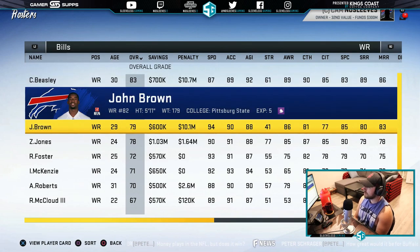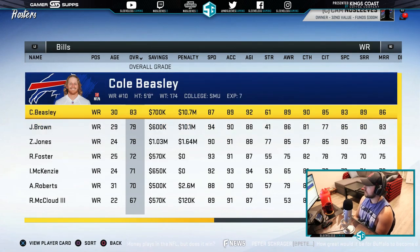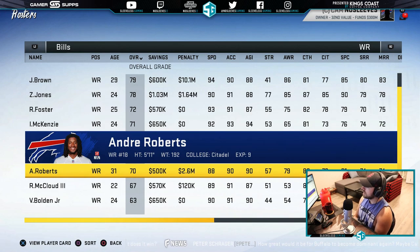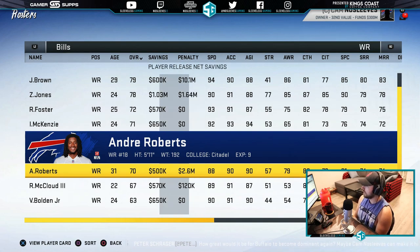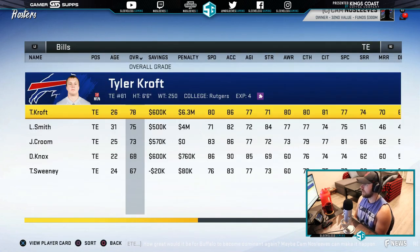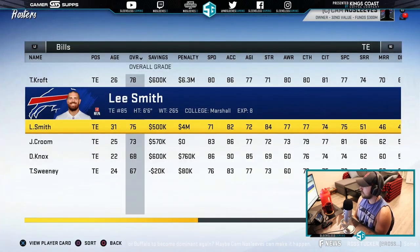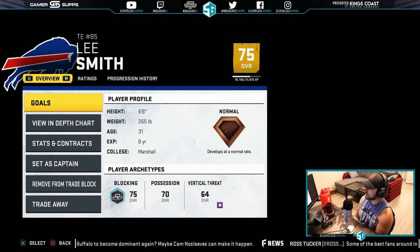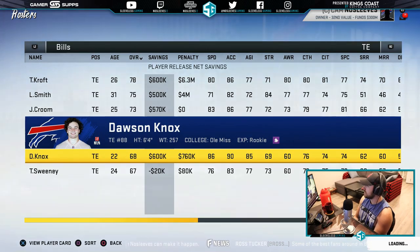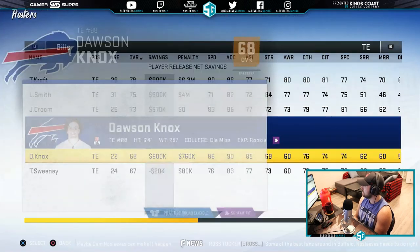At wide receiver, we've got Beasley and John Brown on the trade block — they're almost 30. Zay Jones, Robert Foster, Isaiah McKenzie are going to be part of our future. Andre Roberts is 31 and a 70 overall, but it's 2.6 million to cut him so we'll wait on his contract. At tight end, we're actually pretty good. Tyler Croft is 26 and a star developer. Lee Smith is a 75 overall at 31 but costs 4 million to cut, so he goes on the trade block. Dawson Knox is the rookie — we'll see if we can't turn him into something.